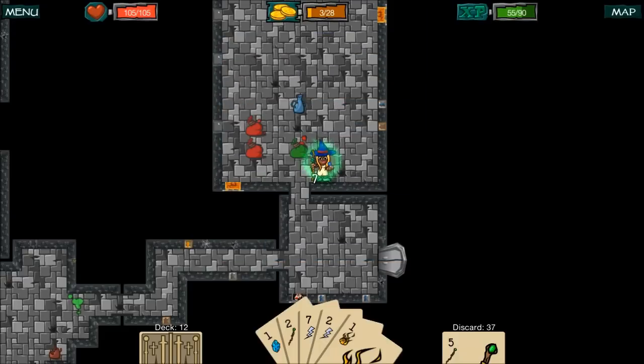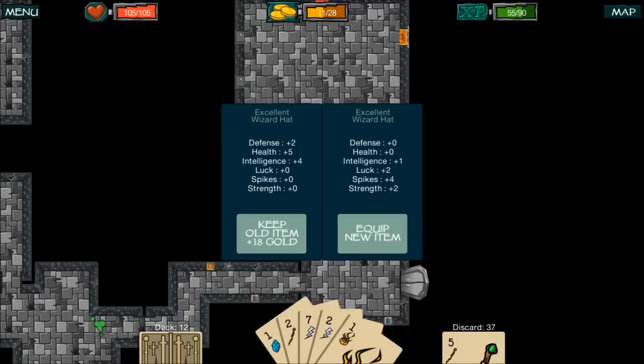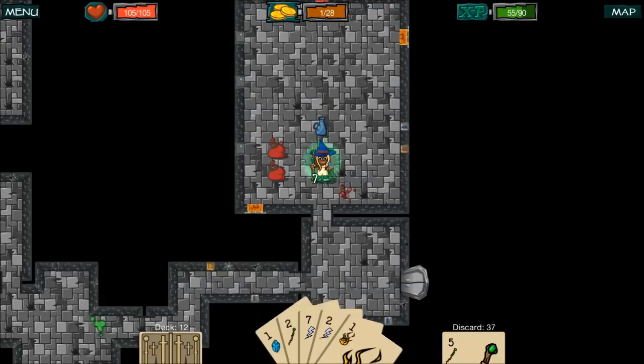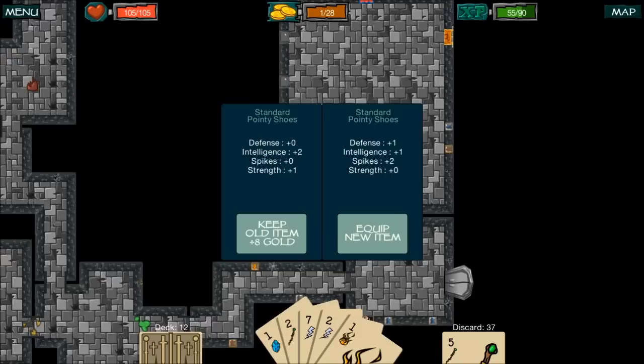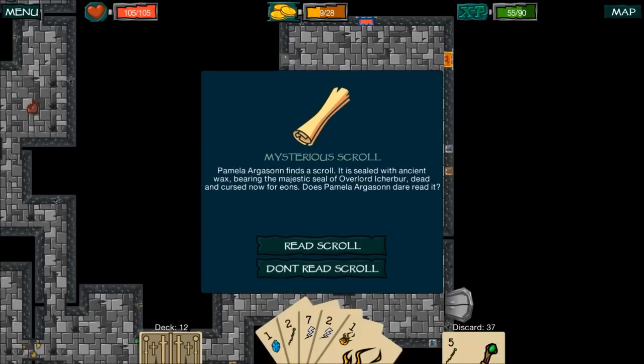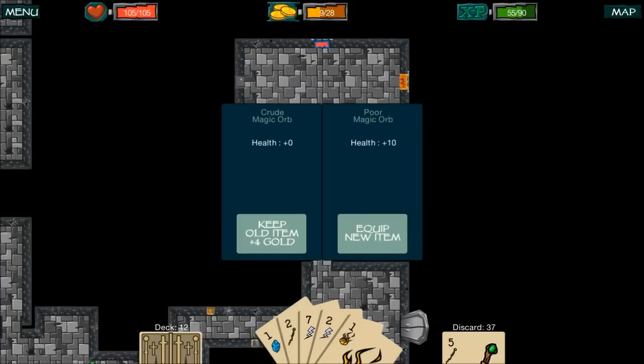That item is not better than what I have, so I'll keep the gold. Wow — luck, spikes, and strength, but we'd lose too much. I'm going to keep my old item. We can increase our defense — that works. Sometimes I find mysterious scrolls — random items throughout the game — and depending on what happens, reading one can give you a beneficial effect or a negative effect. We got a crude magic orb.